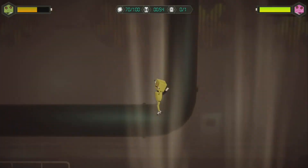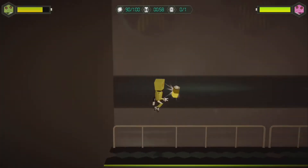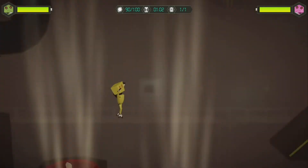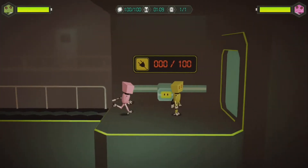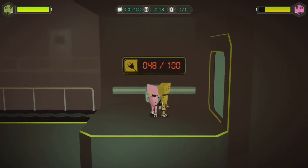There's at least one battery in every level, and sometimes even two. The cool thing is, in Twin Robots, you can actually share energy between the two robots by pressing the X button. So if one robot's low — if you run out of energy, you die. The pink robot has enough energy that it takes 100 units and it'll unlock the door, and I'm free to go.